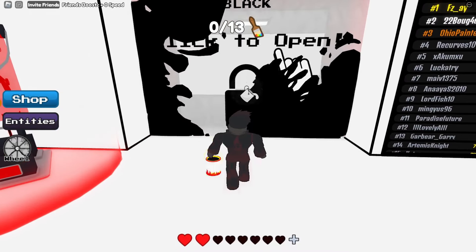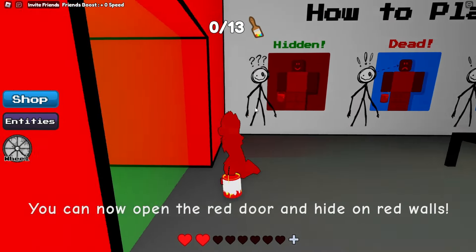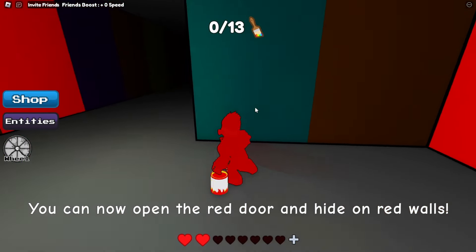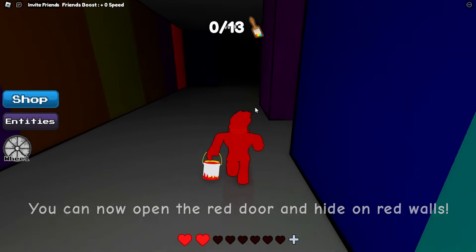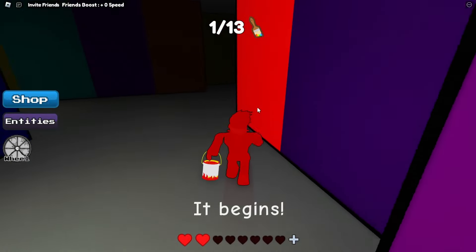Let's go first open up the black door. Now we have red paint. We want to go take the left over here and then go straight forward. Right over here in this little corner we can get a paintbrush.